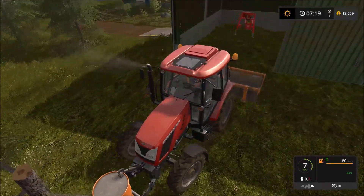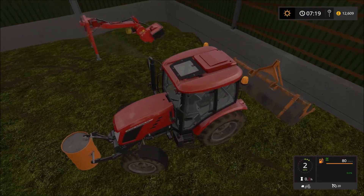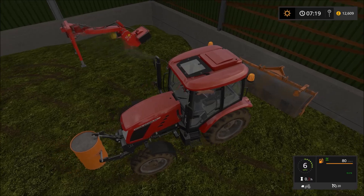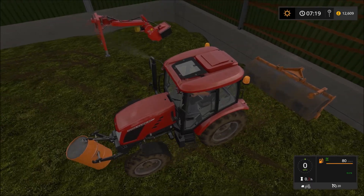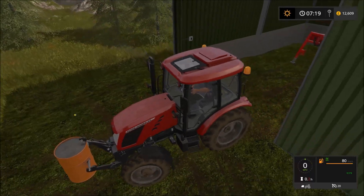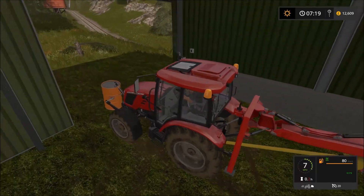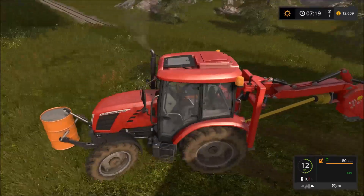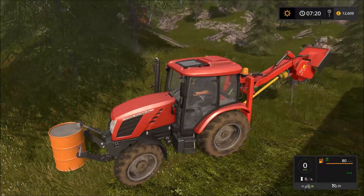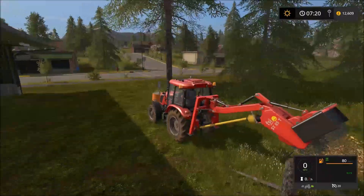Now we'll get rid of that stump — I think we're doing that now. That's annoying, I don't even have an implement to roll that back over. So we're going to have to save up quite a lot of money for a skid steer at some point, as that's sort of my next goal — to be able to get the skid steer so we can start even more of the professional work.